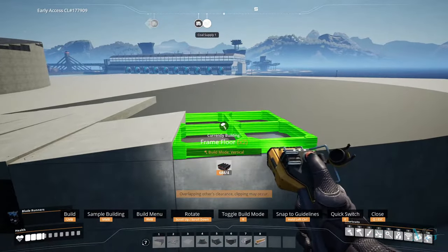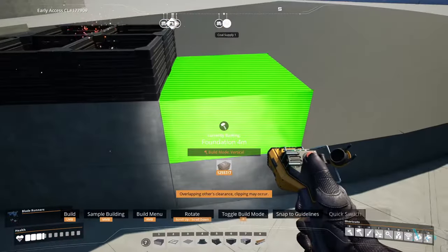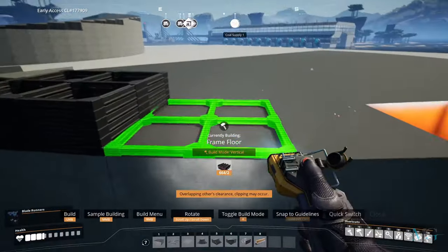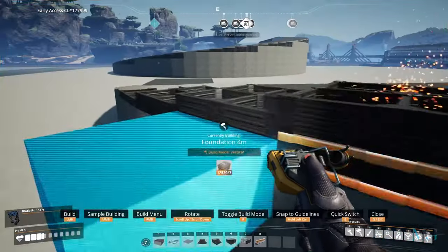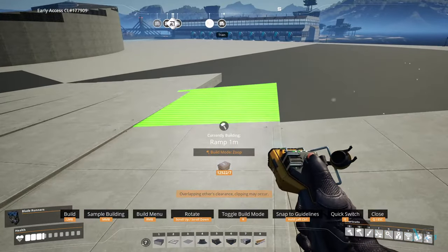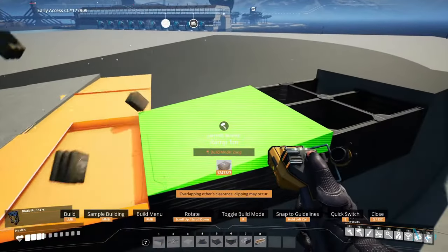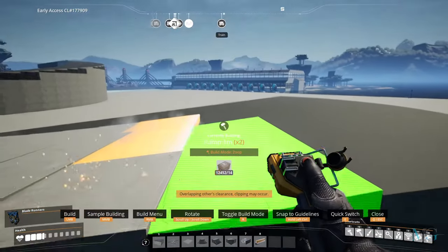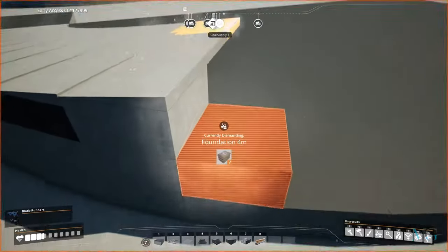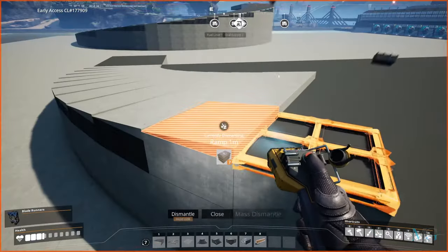Go up by two, four, six, and then eight, and then put another foundation here. You can pretty much do this to whatever height you want. The only annoying thing is that I've only found this to work with 12 foundations wide, so you're going to have either a big turn or it'll clash with each other and you'll get big gaps appearing.